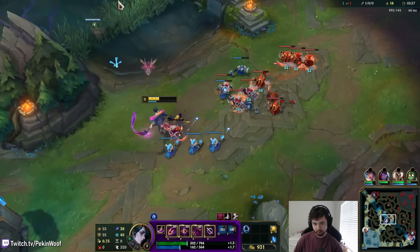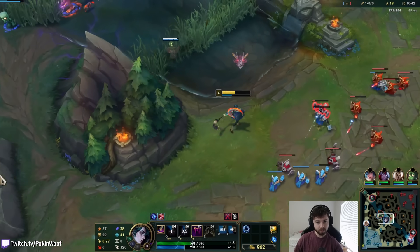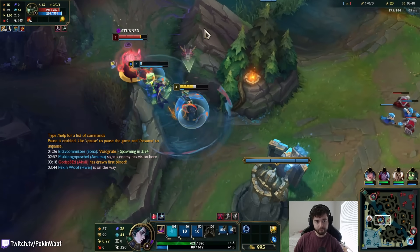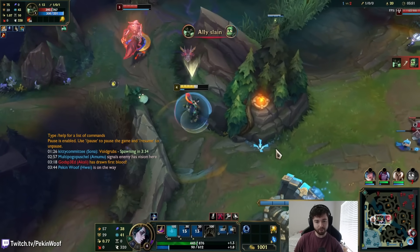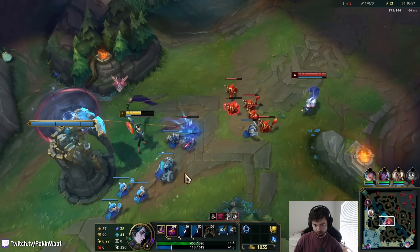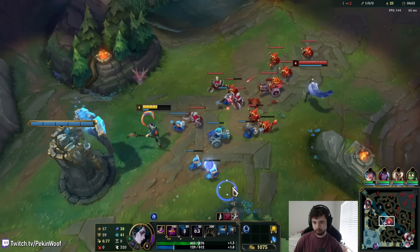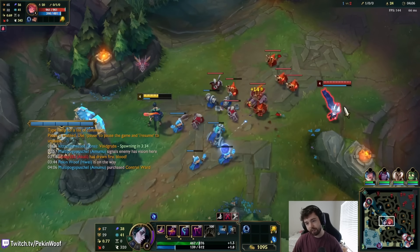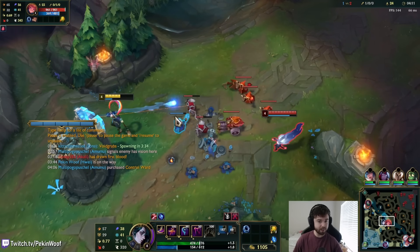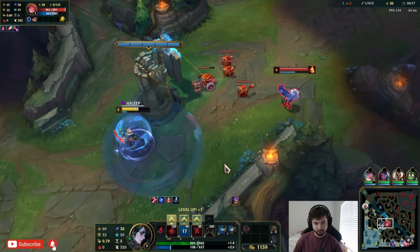I accidentally activated my Elixir that I didn't need to. We're going to be maxing Q first. I tried to fear to help my teammate but just told him to run. When you land two consecutive abilities it puts a little yellow ring beneath the target, and if you land another ability it detonates and causes a Karma explosion on the ground. I'm going to double W here for the shield.